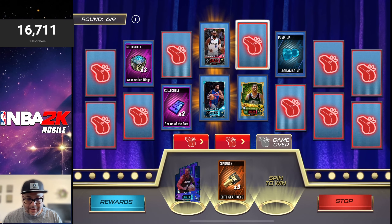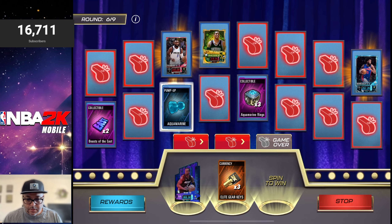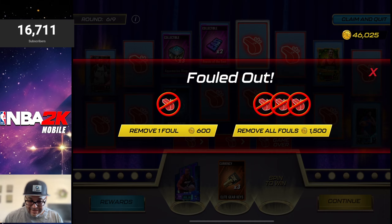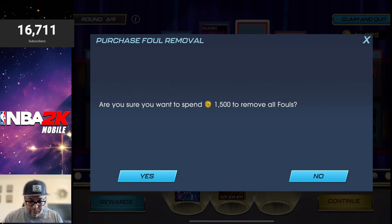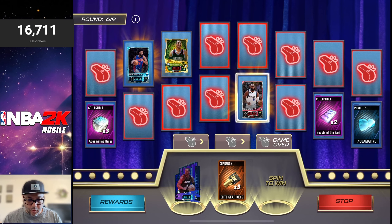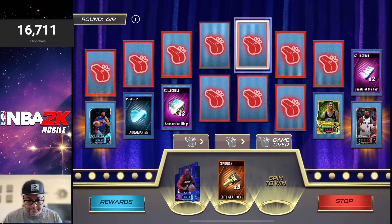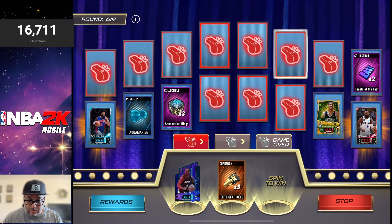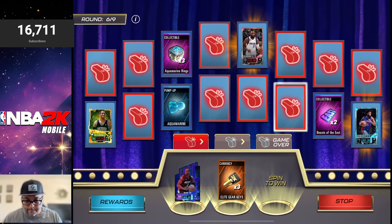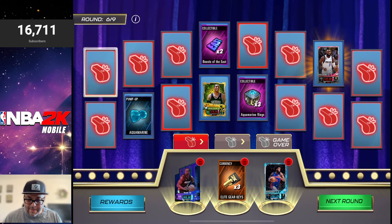We got a whistle, but we had a little hot streak there — it's getting a little bit better even though the board is stacked with whistles. We have three fouls, so let's remove them all. We just need to get one reward at this point — give me whatever. We got Marvin Bagley. Round number seven, let's go.